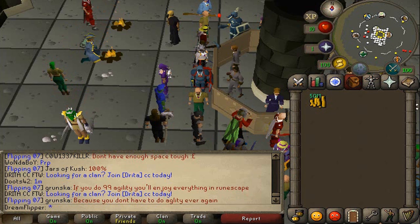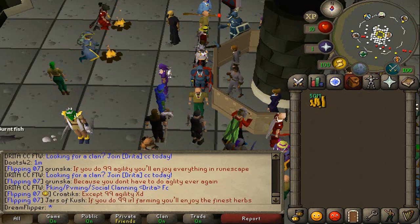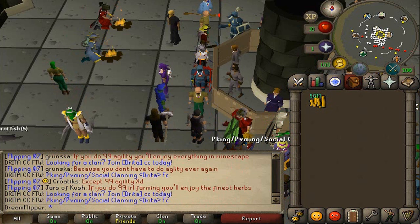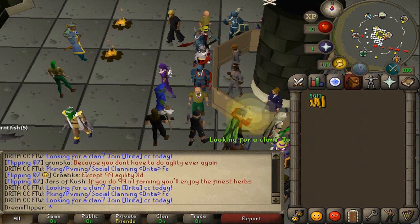So I'm going to start with 50 mil and flip only things like gilded and trimmed armor, Hill Giant Club, and some of the more expensive items in free to play, and see how long it takes me to get to 100 mil. Considering I got like 6 or 7 mil profit in one episode, I don't think it'll take too long. So I hope you guys are stoked for the series and let's get started.